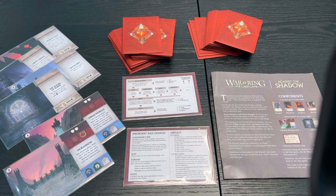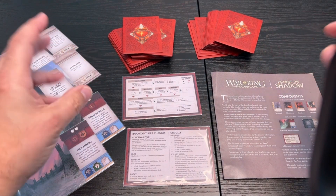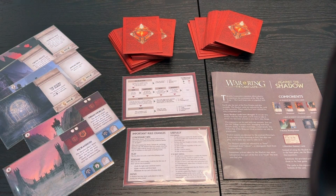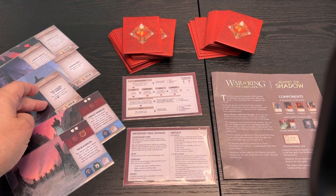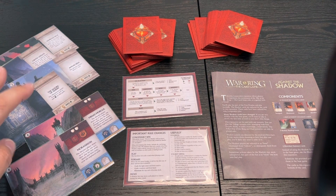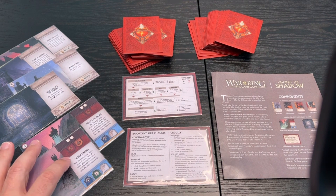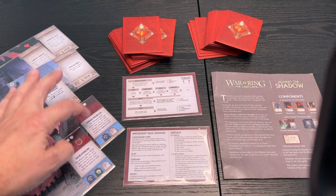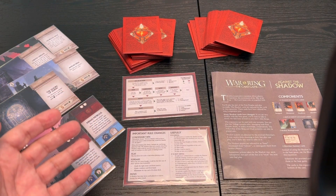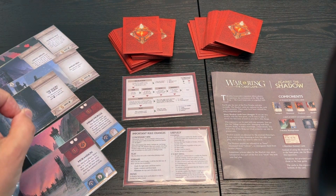So what do you get in War of the Ring: The Card Game Against the Shadow expansion? You're going to get two new decks of cards — one for Isengard, one for the Mordor player. These are the bots' new decks. You're going to get four new path cards. Each of these have something to do with what the Mordor or the monstrous player can do, to make it easier for the bots to make decisions. You get two new shadow stronghold cards for Moranen and Minas Morgul, again to make the decisions the Mordor player would have to make. All of these changes just streamline how the bot will play the game.